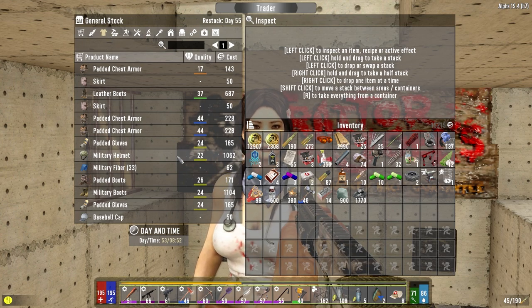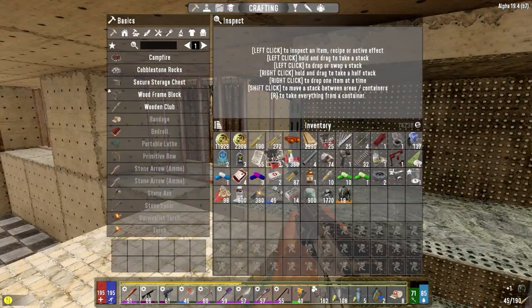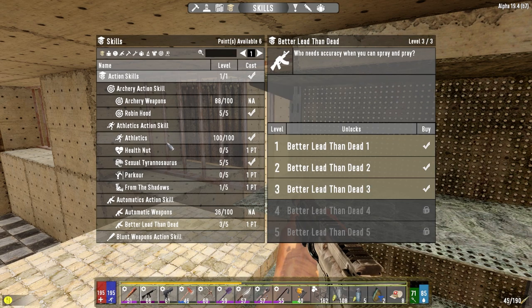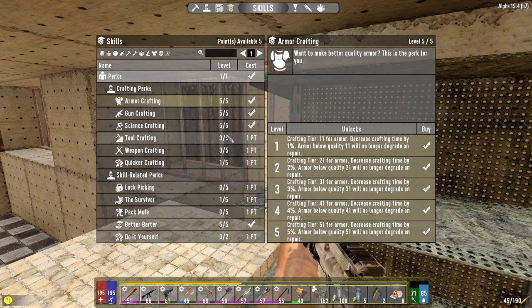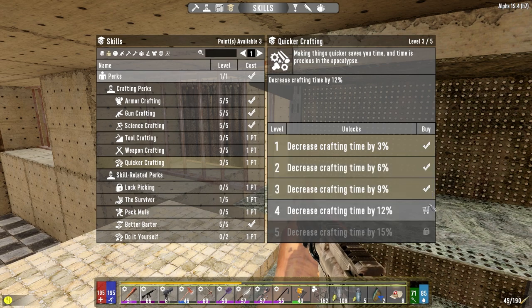You've got a military helmet and military boots. I've got to spend some points here. I've got an idea — let's do this first. Skill points: automatic weapons — get it up as high as we can. One more, okay — increased damage, that's just nice. Then I want to go here and get our armor crafting maxed out. That'll allow us to combine more things to a higher level. Tool crafting. Maybe we go quicker crafting. Let's go that route.